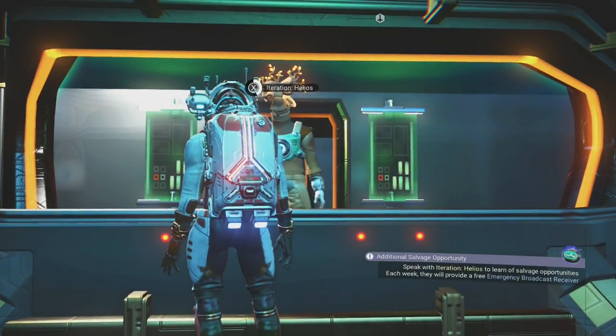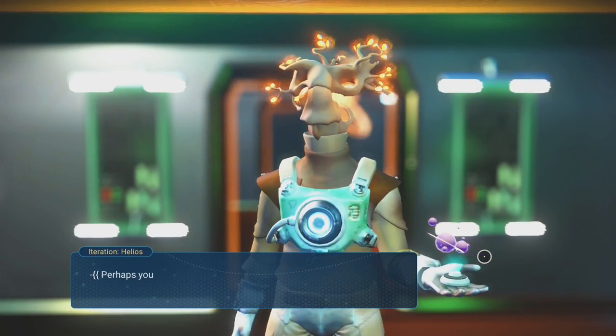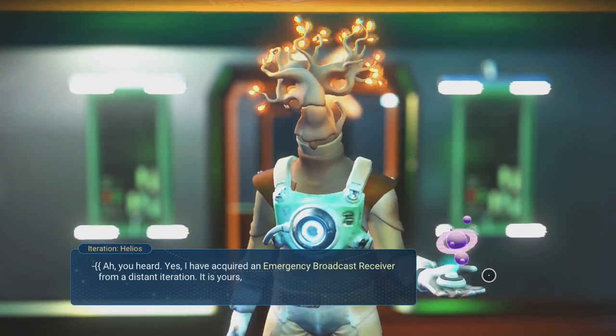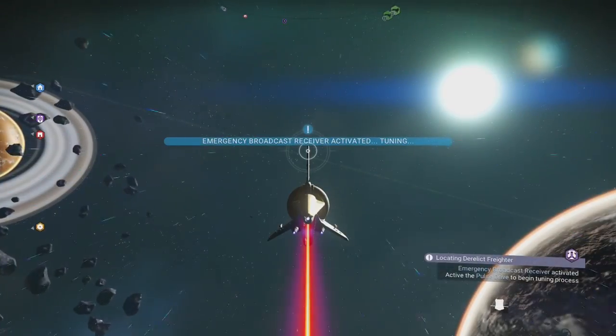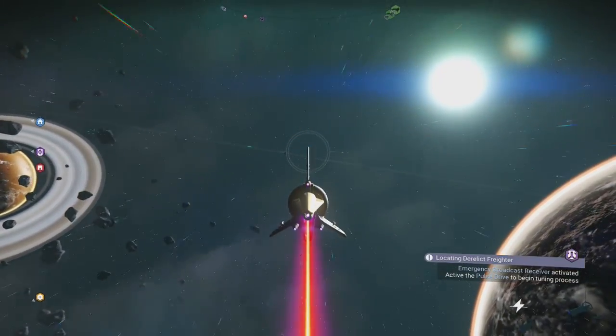It is also worth noting that after you have completed your first derelict freighter, you can get an emergency broadcast receiver for free once a week from Iteration Helios at the anomaly. Just use it and start pulsing until you get the message that an emergency broadcast is detected.